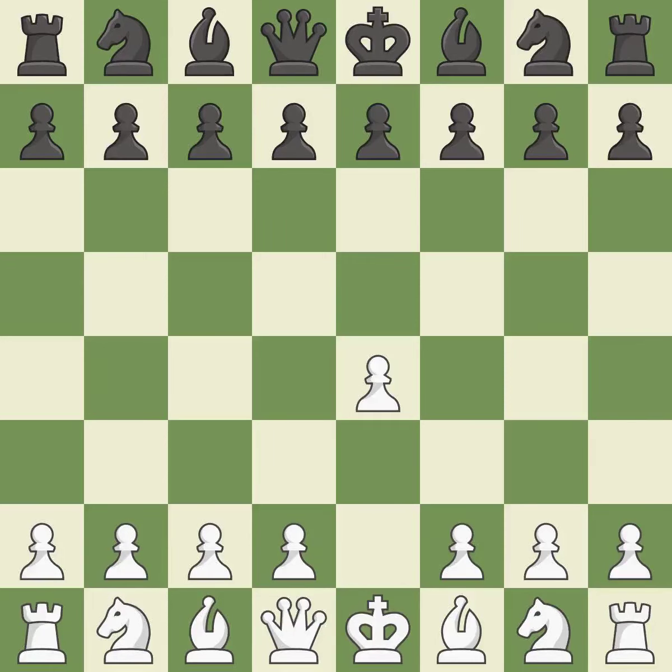Sharp games are frequently the result of starting with the king's pawn since it dominates the center and frees up the bishop and queen on the light squares. While preparing for D5, the French defense prevents the light-squared bishop in favor of a strong center and opportunities for counter-attacks. The center is fully controlled by D4 and the dark-squared bishop is made available. The E4 pawn is threatened by the center counter-attack on D5.